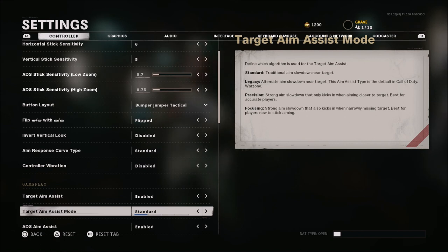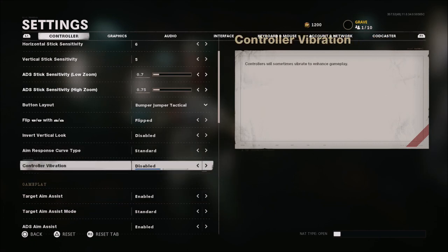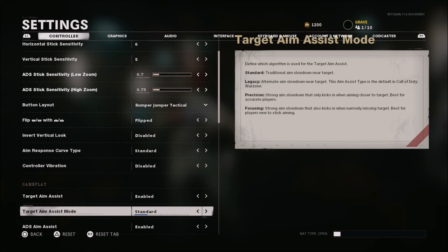We saw some things like this in Modern Warfare. This is not to be confused with the response curve that was added a few weeks back. This is the aim assist mode, which includes standard, legacy, precision, and focusing. Standard is the traditional aim assist slowdown. Legacy is the alternate aim slowdown near the target — the default in Call of Duty Warzone. Precision is a strong aim slowdown that kicks in when aiming close to a target, best for accurate players. Focusing is a strong aim slowdown that only kicks in when narrowly missing the target, best for players new to stick aiming.